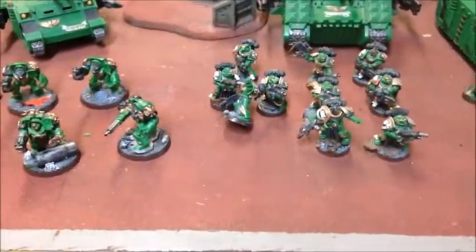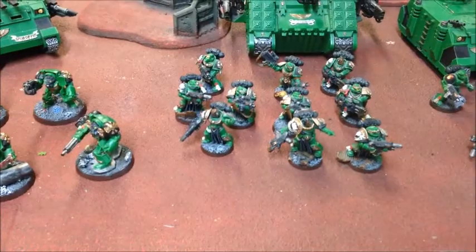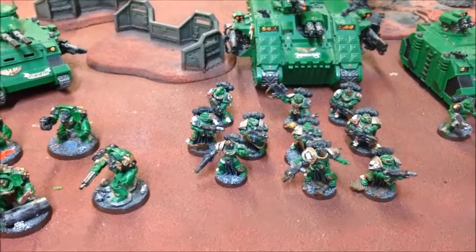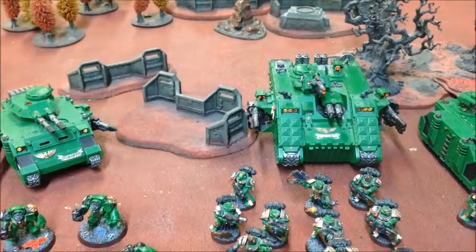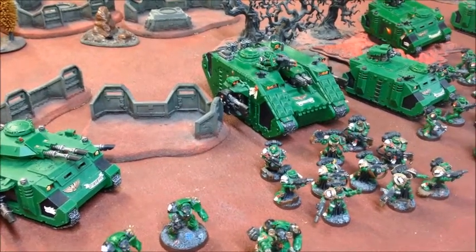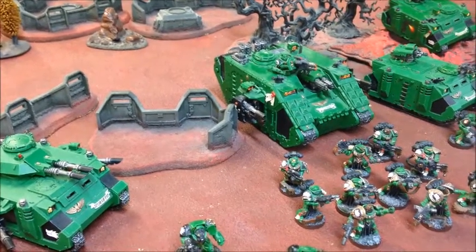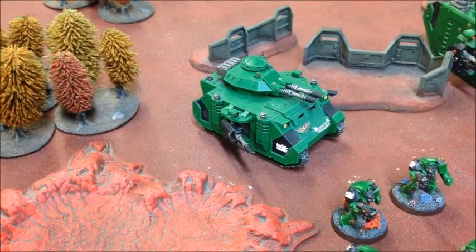For Elites I've got a 10-man Sternguard squad with three combi-meltas, one combi-flamer, and two heavy flamers. This is the loadout I ran in sixth and seventh edition, and with combat squadding and keeping Vulkan nearby I expect them to still do pretty well. They're going to be riding in a Land Raider Redeemer tonight — standard loadout: assault cannons, multi-melta, and flamestorm cannons. And then a Predator backing them up.